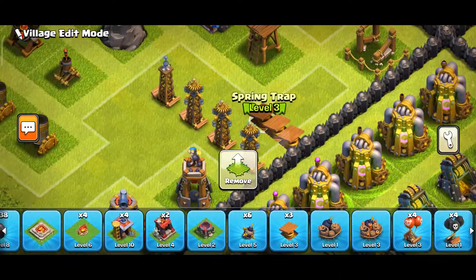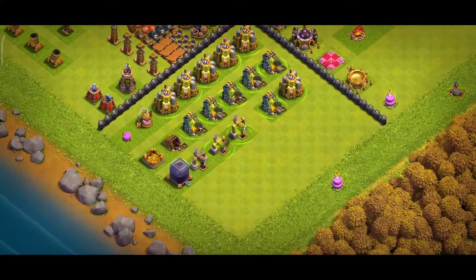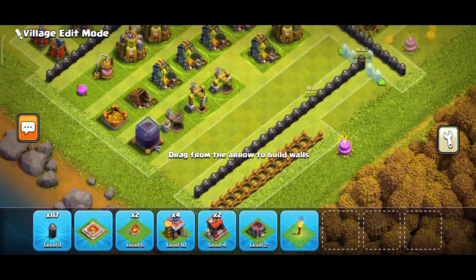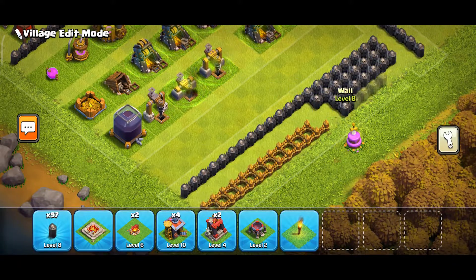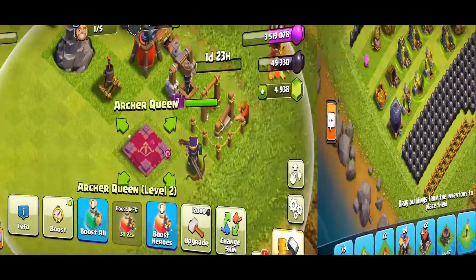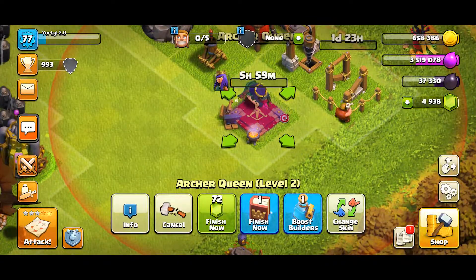Traps will go in the second block. Then do walls only when you have to dump your loot somewhere. Start by upgrading the new walls up to level 8. After all the new walls are level 8, you can focus on upgrading all of them. Remember to upgrade your Archer Queen again with the same builder once the job is complete.